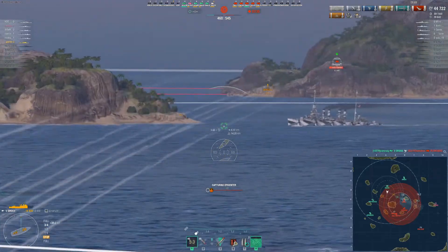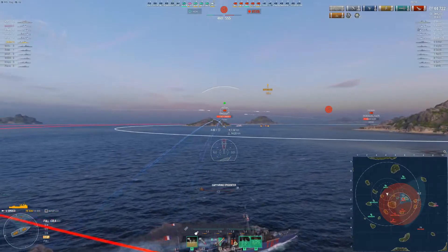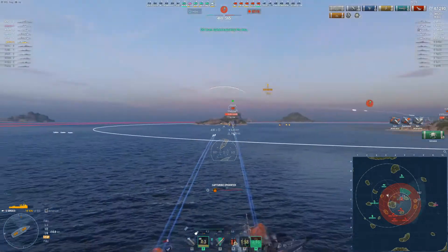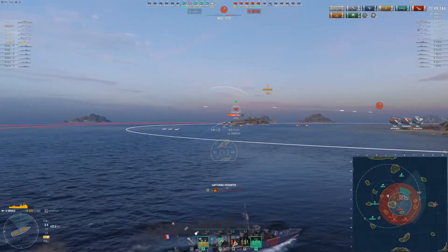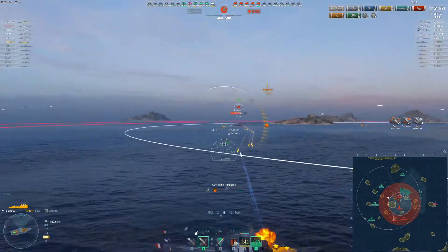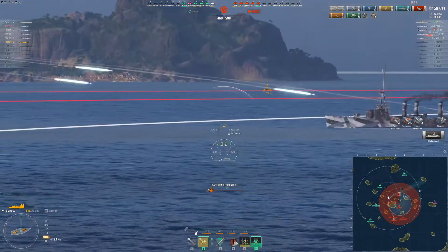That makes it a lot easier now. The Omaha's playing well — he's not sailing in a straight line. I had AP loaded and used my main battery reload booster anticipating he'd go broadside, but he did not — waste of a booster. Omaha's doing nicely, turning to avoid not only my shells but the other cruisers. The New Mexico hasn't been seen much — those are going to hurt if they connect. At just under 5k I should start giving him some lovely citadels. There's the first one — lovely, just under 5k.